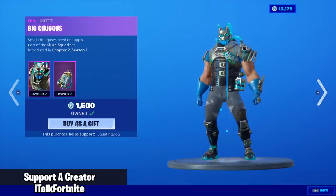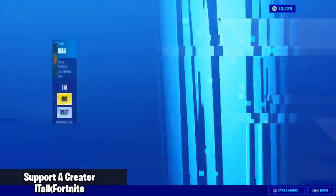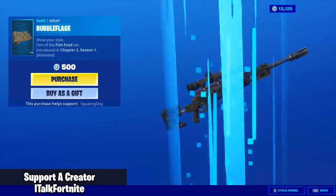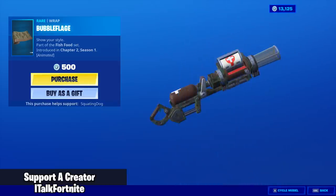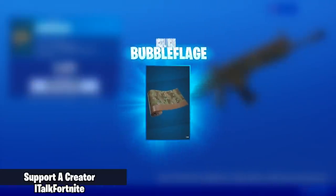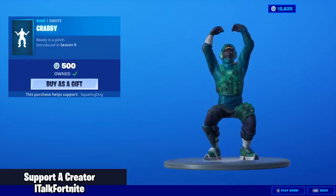And the Big Chuggis skin is back with the back bling Juggis. The Bubble Flodge Wrap — I like this. It's like a woodland camo but with bubbles. I like that, we're going to buy it. Krabby Emote's back.